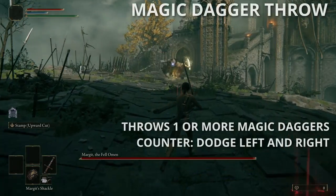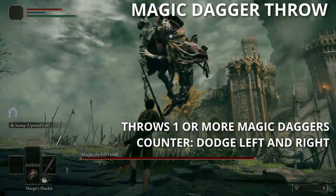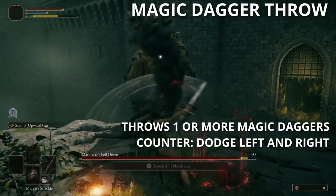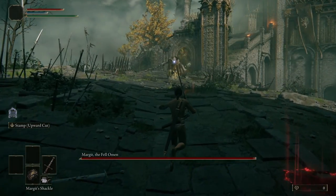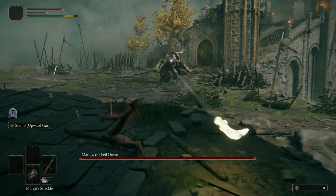Next, the Magic Dagger Throw — this one's pretty basic. Margit summons a Magic Dagger in his left hand and throws it at you. He might throw one dagger, or two, or three or four. He usually only does this when you're far away, so your best bet is to dodge left or right horizontally to avoid the daggers.